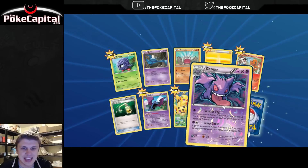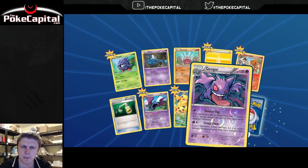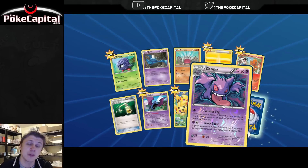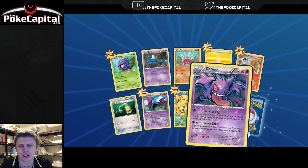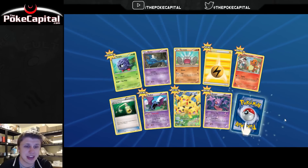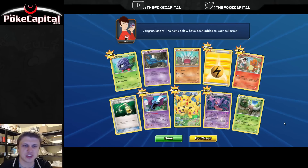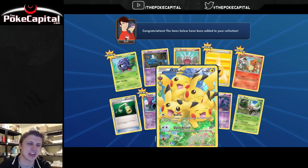Next up, we've got a Gengar Reverse Rare with Sinister Fog and Creepshow. I think that's from Breakthrough originally? I'm obviously bad with sets because I messed that up in my first Generations opening. Where I thought two Flashfire cards were from Ancient Origins. It's Ancient Origins or Breakthrough — I think it's Breakthrough. And last but not least, we could get an EX, and it is a Pinsir. So we don't get the trifecta of goodness, as Pinsir's not a holo. But still not a bad pack at all with that full art Pikachu.